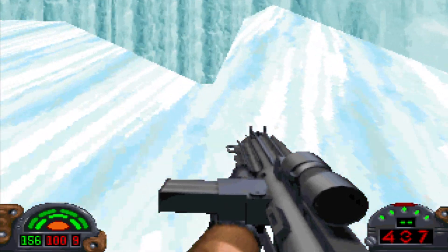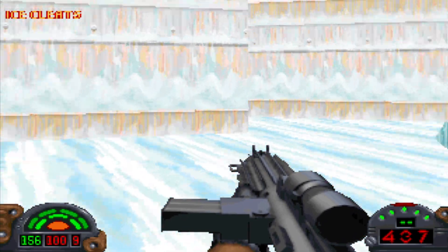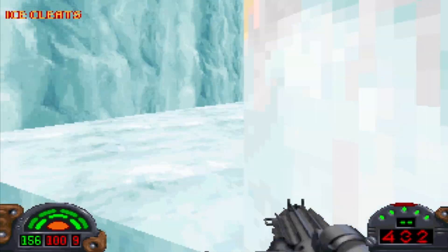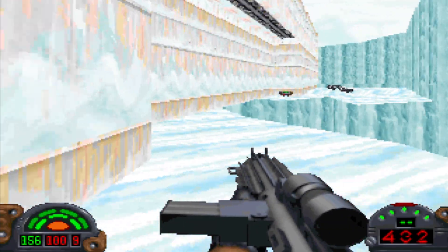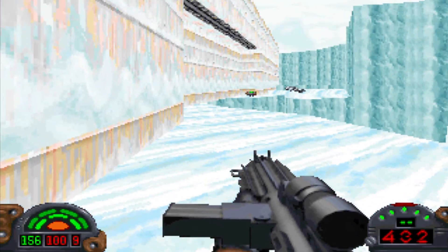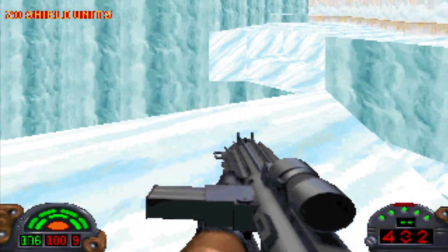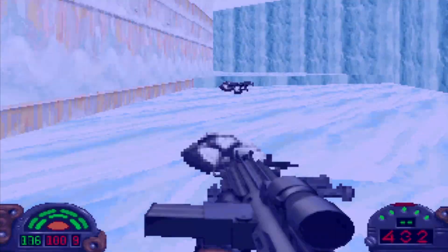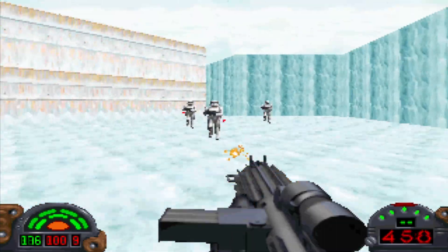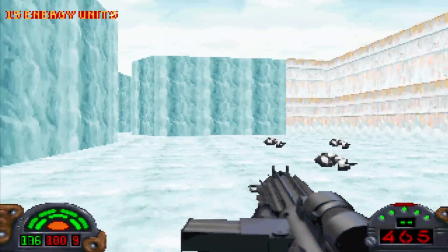Right here we've got some slippery ice. If we fall right here, we just picked up a new item — the ice cleats. The ice cleats will automatically work as soon as you collect them. Kyle will automatically put them on, and we can now freely walk and run on the ice without slipping and potentially falling off of cliffs, which is very handy in this level. I think this is really the only level you need the ice cleats for, so I guess Kyle just wears them throughout the rest of the game.